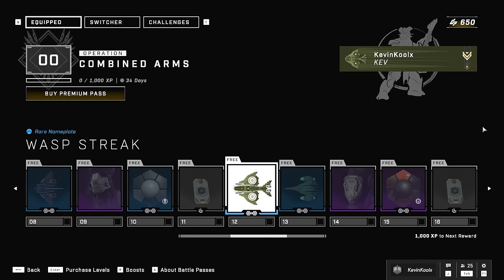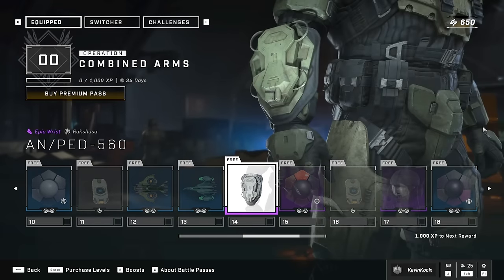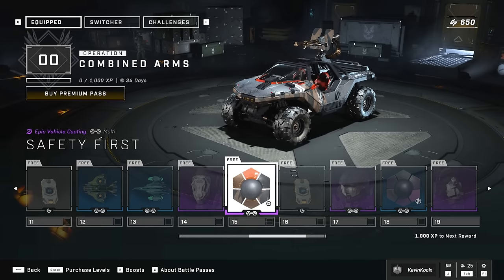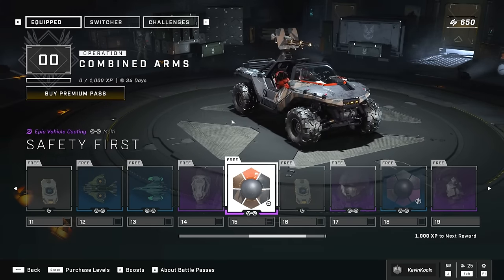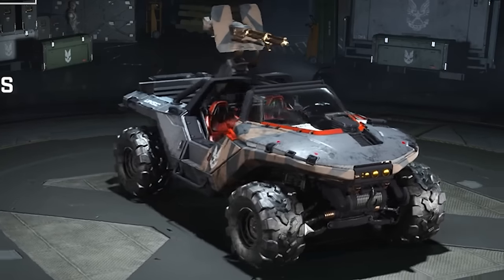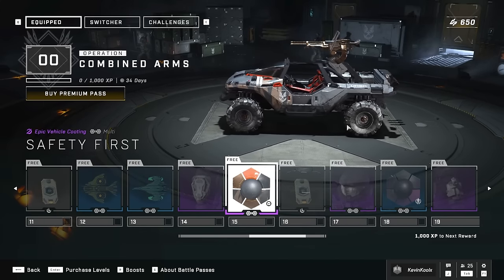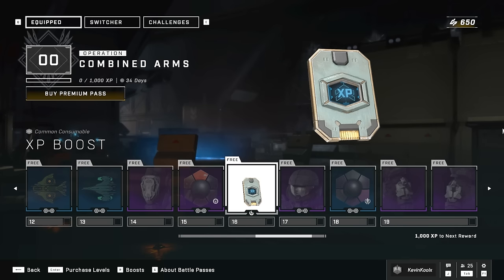You got the XP boost and another nameplate. You have the wrist attachment for the armor set. You also have a coating for your vehicles — this is a multi-use coating. Looks like the wheels are a little different color as well, which is kind of nice, a little bit of wear and tear on it. That's a bit more new customization options you might have now when it comes to vehicle coatings, which is really cool.